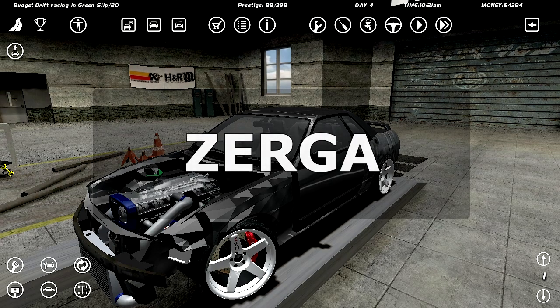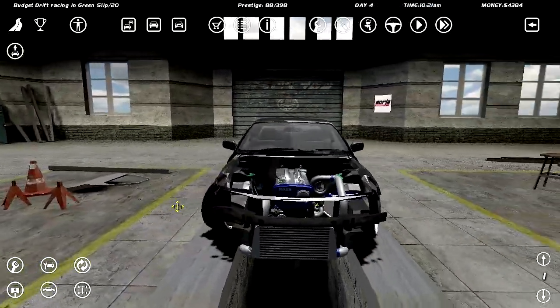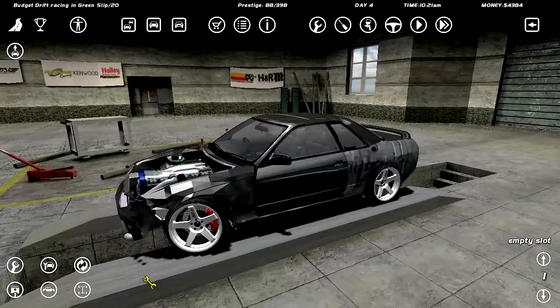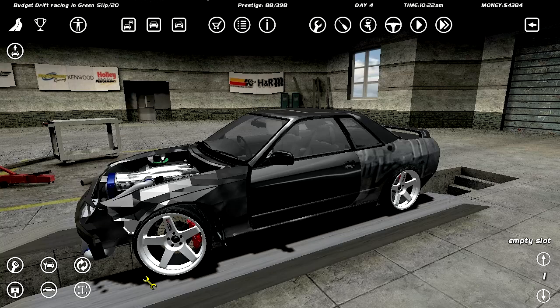Yo boys, what's going on? Welcome back to another episode of Budget Drifting and SLRR. Today's video is going to be slightly different — high energy and high shit, dude. We're not going to be doing bullshit crashes into the walls and the car exploding. Today we will make this car a great drift car — maybe not that, but today there's a plan on drifting and this car being good. Because it's not been good: it's been a trash drift car, massive turbo lag, fucking noise stability. It's trash. But right now I've got a few things in mind that I want to try and hopefully make this car better.